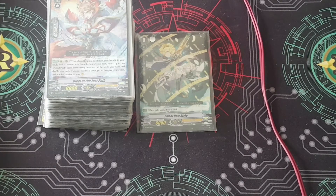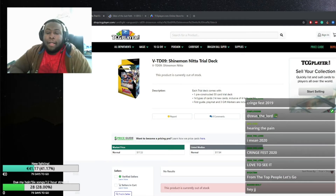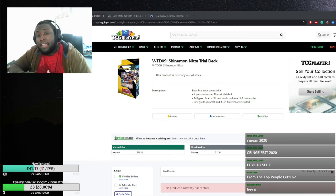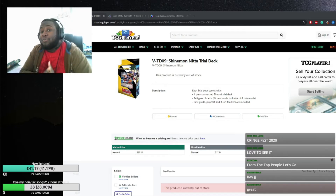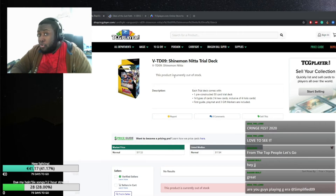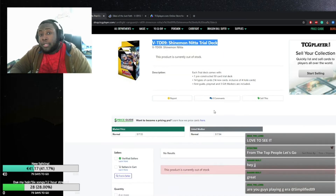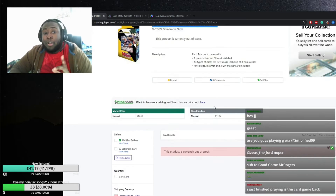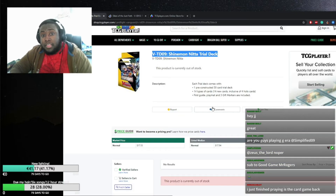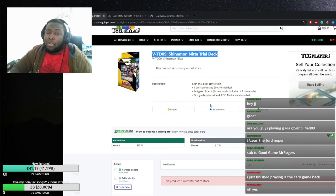Welcome back. In this second part I'll talk about card prices you can expect to pay if you're getting into this deck, core cards to hold onto if you already own it, and what to look forward to. First, if you don't have the deck core, you'll want to get the Shimonita trial deck — it's currently sold out on TCG Player, but hopefully you can pick up a couple copies. These trial decks now include perfect guards, so grabbing a couple copies is worth it.